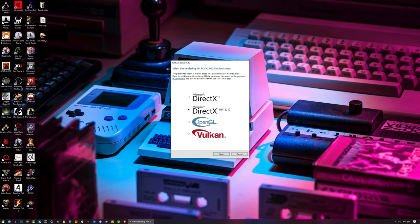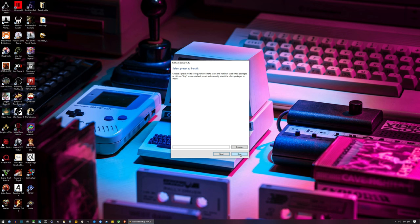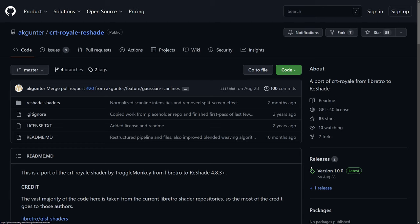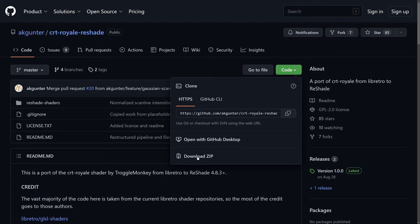On the next screen, just click Skip. In the Effect Packages selection screen, make sure to remove all selectable checks and leave the standard effects as the only box checked. Then simply hit Next and you're finished. Now, let's leave reshade for the moment and visit the second link I posted. This is the GitHub page for our CRT Royale Reshade Pack. Simply click the green button labeled Code and download the zip file.